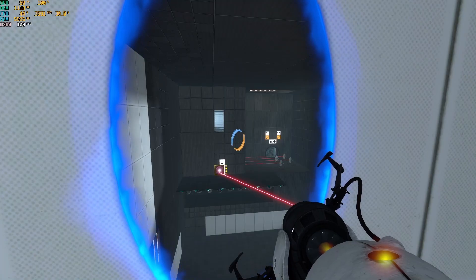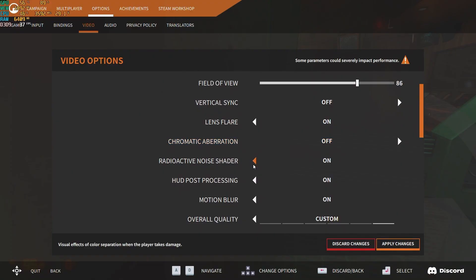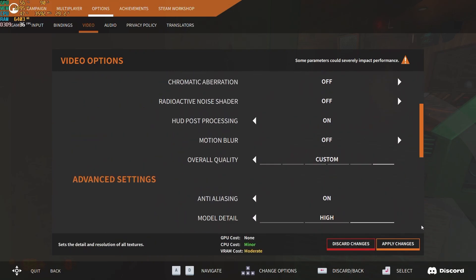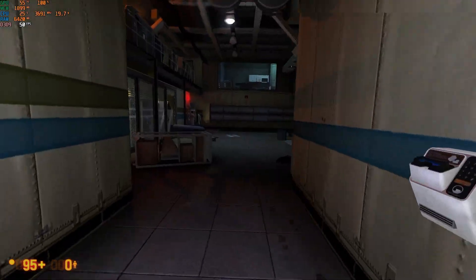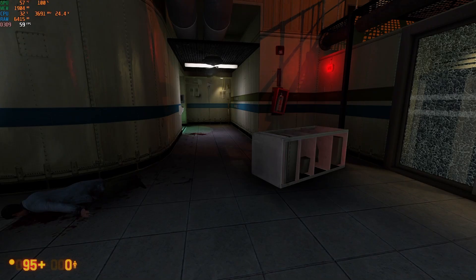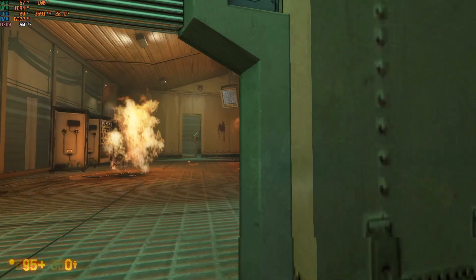Let's try a little bit more demanding Source Engine game. Here we are in Black Mesa. If you don't know what Black Mesa is, it is basically a Half-Life 1 remake on the more modern Source Engine with better graphics. We're running at 1080p resolution, full screen. Everything seems to have defaulted to mostly high settings. This is one of my favorite areas to benchmark — mainly because it is a very intensive area with all of these fire and explosion effects going on, which makes for a pretty decent benchmark.